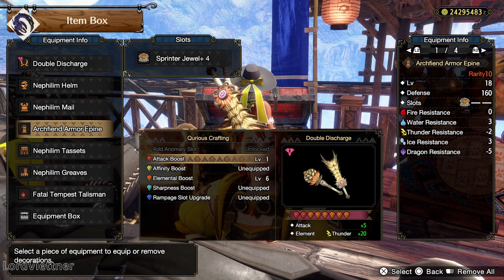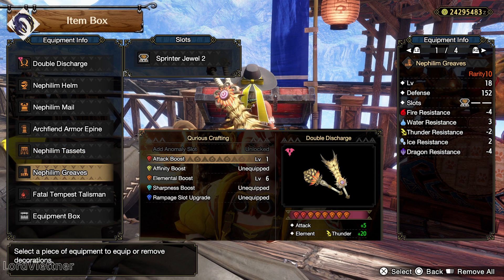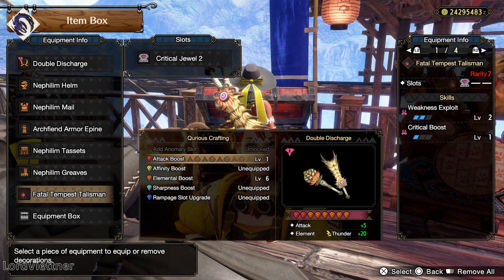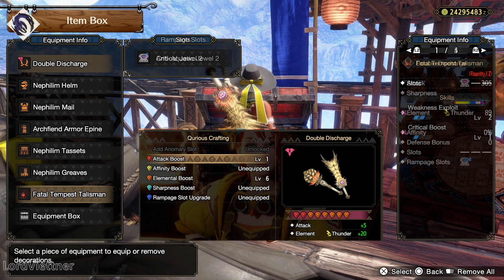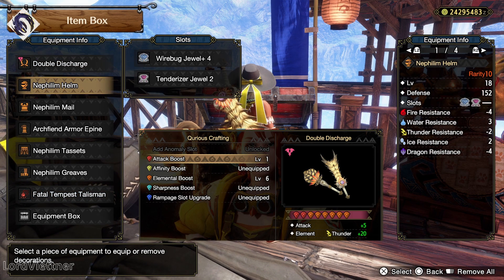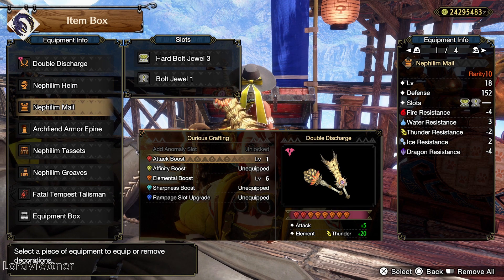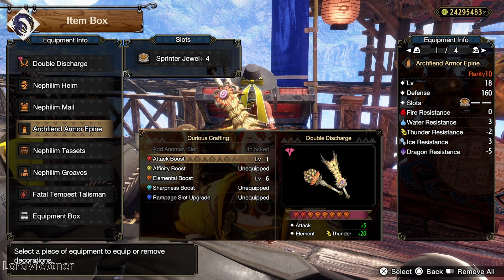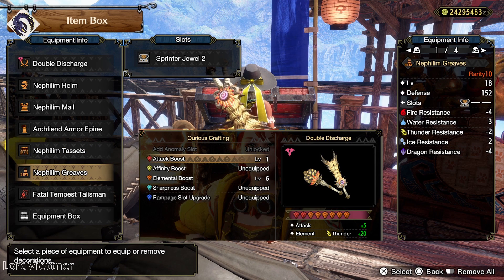As far as the armor goes, we're going to be rocking four pieces of the Chaotic Gore armor: the head, chest, waist, and legs. This will give us three levels of Strife, which is only behind Dereliction and Elemental Attack Up as far as element boosting skills go. We can also get infinite stamina if our red gauge is 60% of our bar or higher, which is just crazy for dual blades. Then we have the Archfiend arms for two levels of Dereliction, which gives us a massive elemental boost as our health drains and extends the red gauge, making this skill synergize really well with Strife.